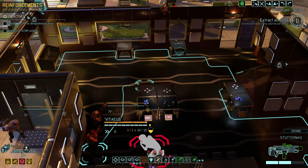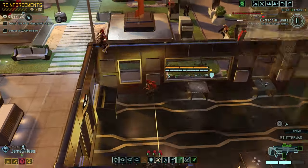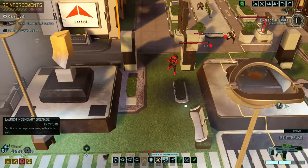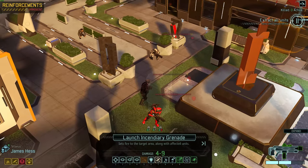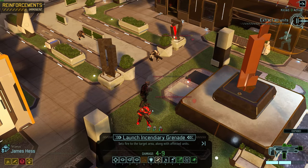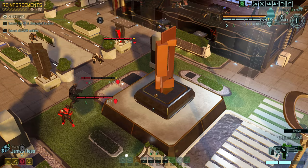I only have three people because Christine has to maintain radio silence right now. Freytag has no ability to shoot. Degar can only suppress basically. So I think the smart move is let's move Vitaeus up here to this high cover. We'll toss out a fire grenade. I didn't realize — I completely forgot about the fact that he's a grenadier and can hit both of them with a fire grenade. Vitaeus! Burn-a-nation.